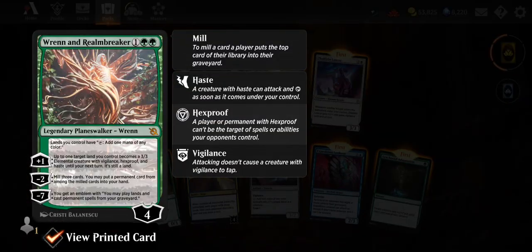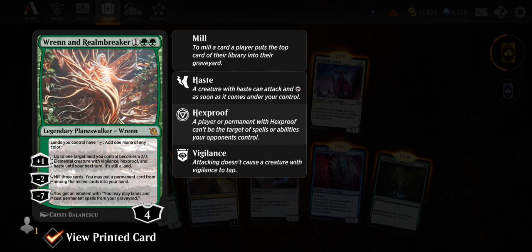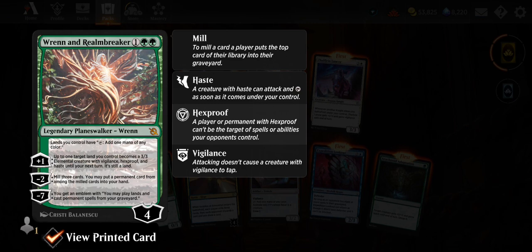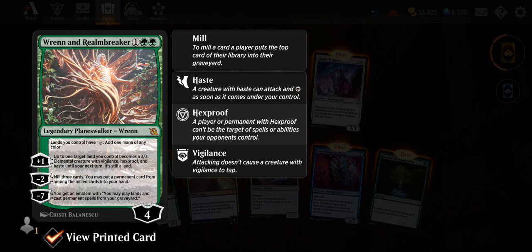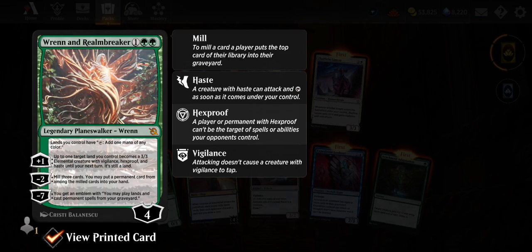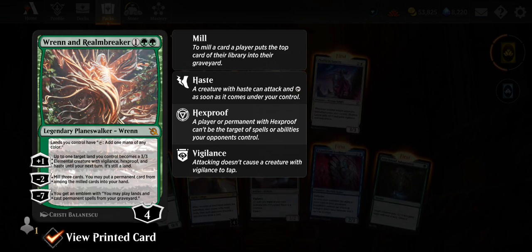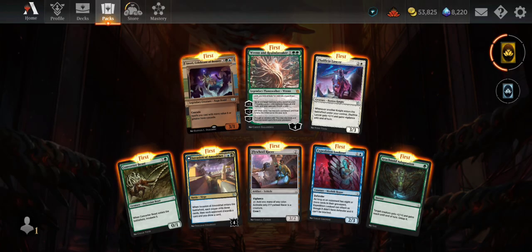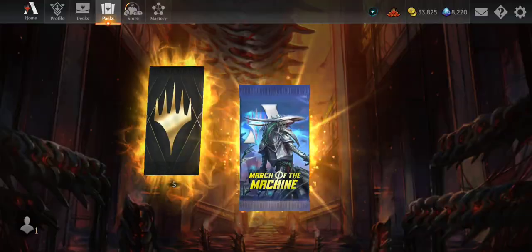Ren and Realm Breaker — three mana for loyalty. Lands you control have 'tap: add mana of any color.' Plus one: up to one target land you control becomes a 3/3 elemental creature with vigilance, hexproof, and haste until your next turn — it's still a land. Minus two: mill three cards, you may put a permanent card from among the milled cards into your hand. Minus seven: emblem — you may play lands and cast permanent spells from your graveyard. Pretty decent, I like that.